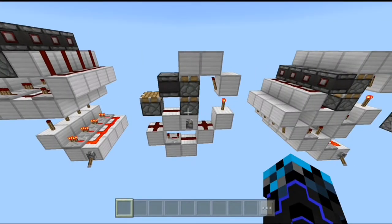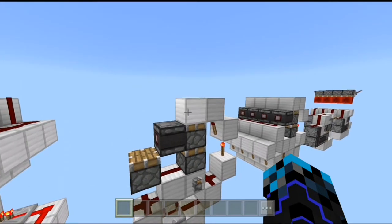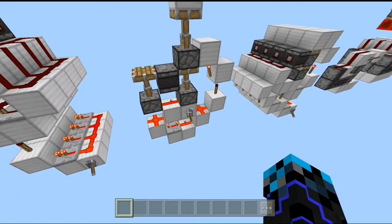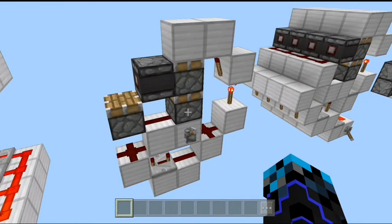The seventh design on our list is the upward-facing double piston extender, and it's also flush with the floor. If you flick the lever we can see the extension, and flick it again we can see the retraction. If you want to build it, just pause the video and copy what you see on the screen.